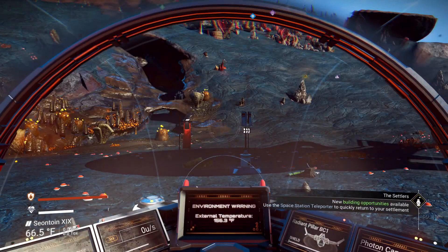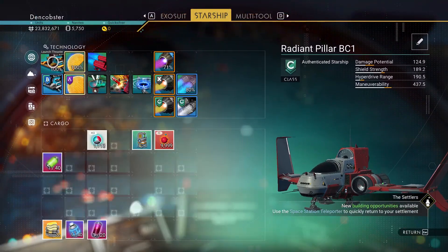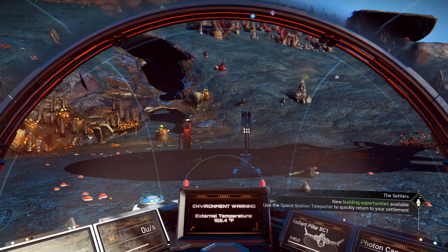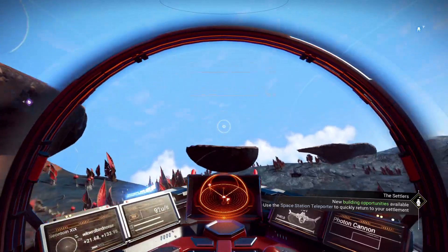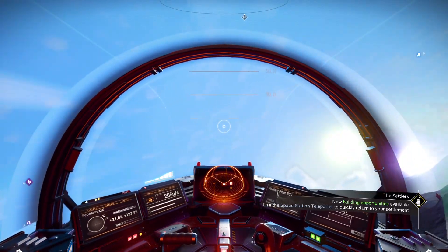Maybe that planet will be better and I can move my base. This is Idris — this is the first time I've gone off out of system. I didn't fly here using the galaxy map, I just took the teleporter.